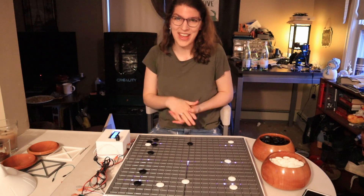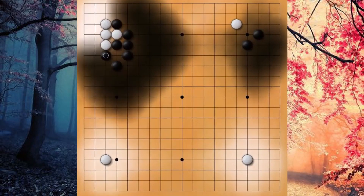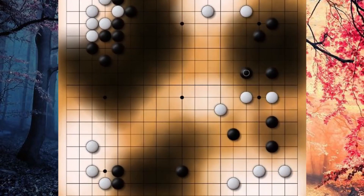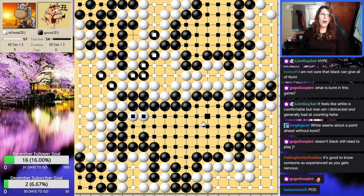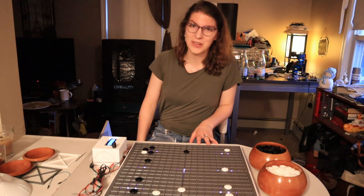We created the world's first DIY smart board for the game of Go. What is Go? Great question. Go is a strategy game that's in the same vein as chess — there's no chance involved. Black and white take turns moving, and the goal is to surround points of territory as well as capture stones. Whoever has captured the most stones and surrounded the most territory is the winner.